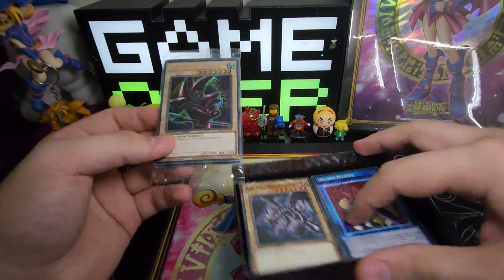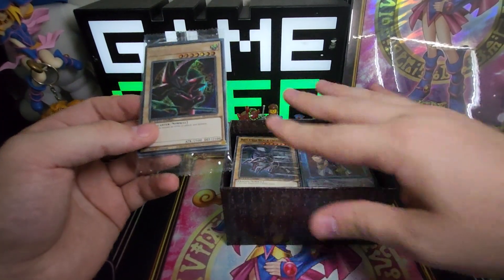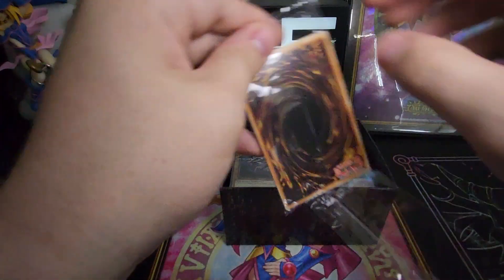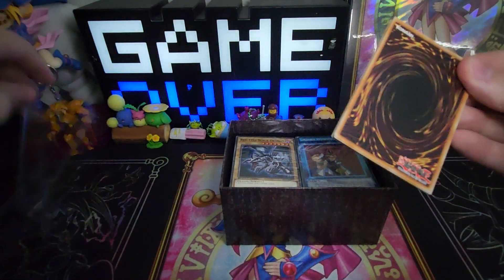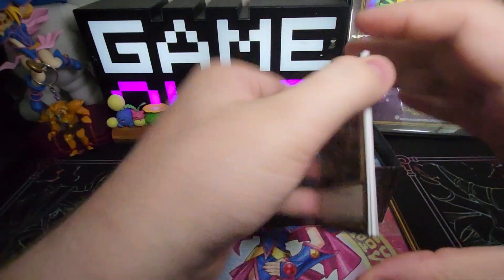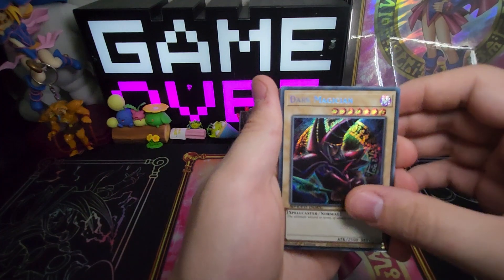We're going to go through each of these — there are 8 ready-to-play decks. We're going to separate them all so you can see them, but we're going to go through our Secret Rares first. They're not the same in every box with the Secret Rares — you only get that Dark Magician and Slifer every time.